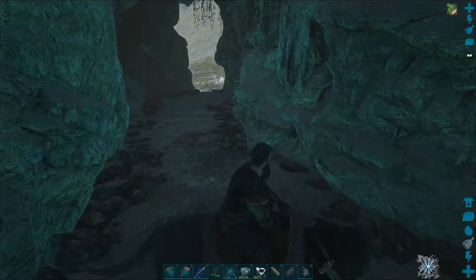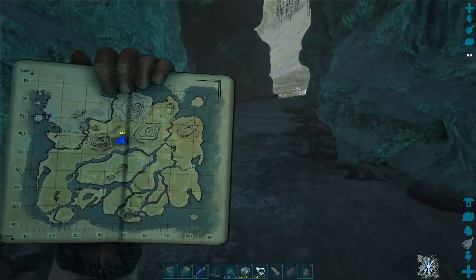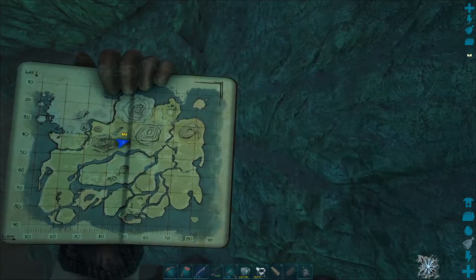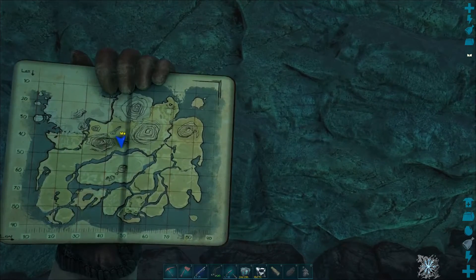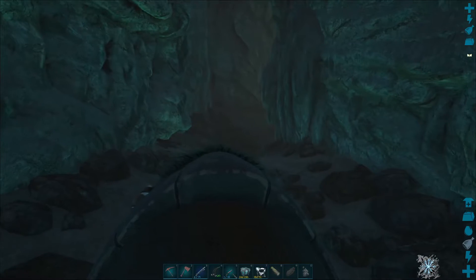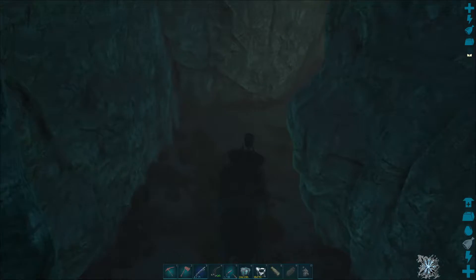We're doing another cave run, so we're going to be grabbing ourselves an artifact. We're currently all the way up here between my current porting spot, which is Volcano, and Metal Mountain. The Redwoods are not too far away, and the artifact we want is the Artifact of the Clever. So we're going to make our way down here.